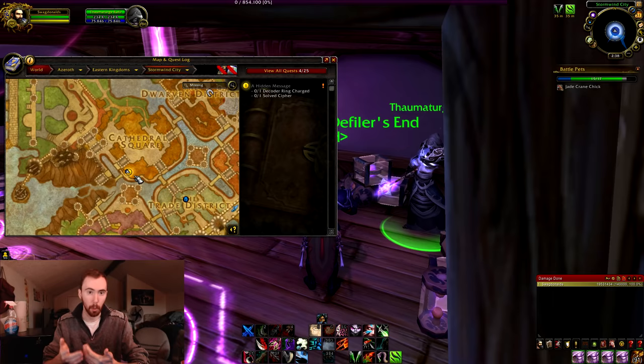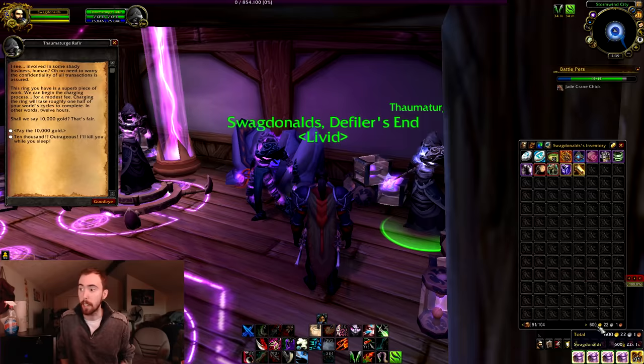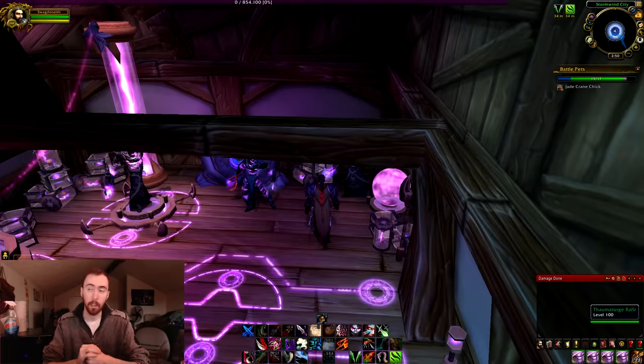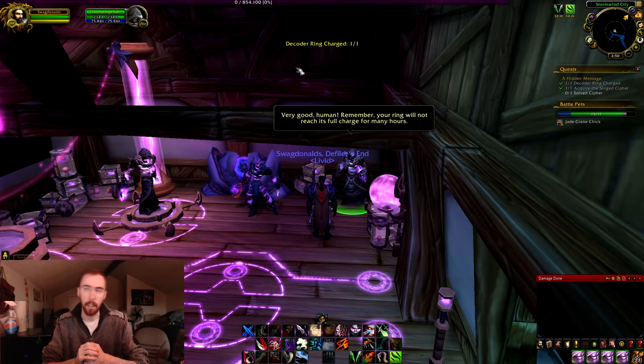That's where it is on the map if anybody's confused. Go ahead and talk to him — 'Can you charge my Cryptomancer's Decoder Ring?' I had to pay 10,000 gold, and I just made this character so I didn't have any money. Some people really did help me out with that. So we're going to fast forward to whenever I did have the 10,000 gold. He's going to charge your decoder ring.